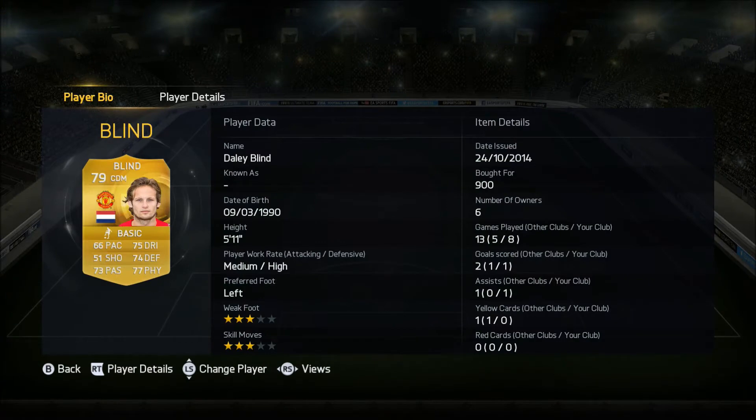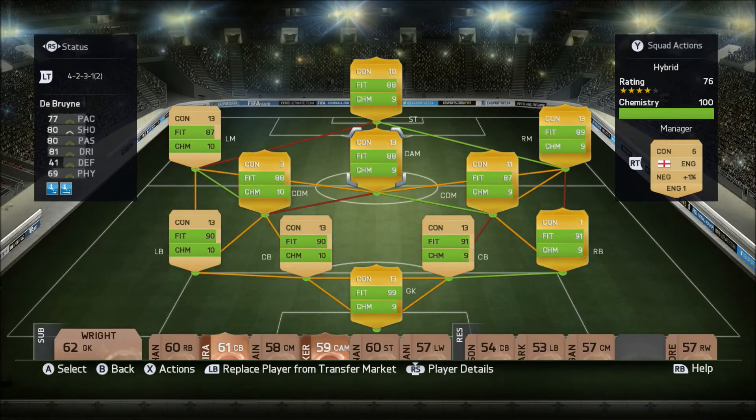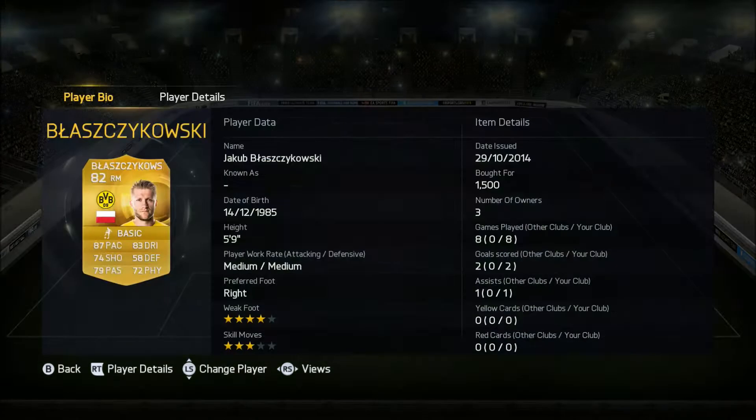The other holding mid is Daley Blind, 79 rated, plays for Man United from the Netherlands, cost 900 coins — you wouldn't think so. He got a goal and an assist and also won us two penalties. You wouldn't think he'd have medium attacking work rate — I'd say he's high-high because he's just everywhere. Him and Gustavo together just held everything up and their passing was so good in the middle.